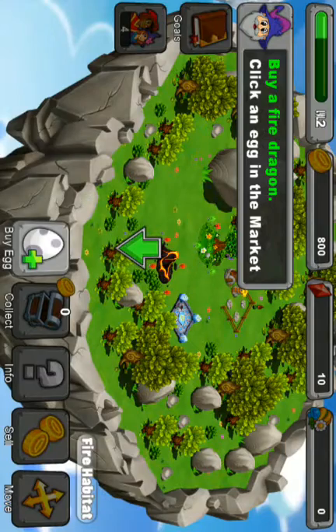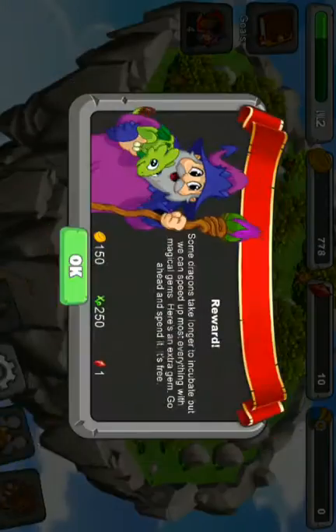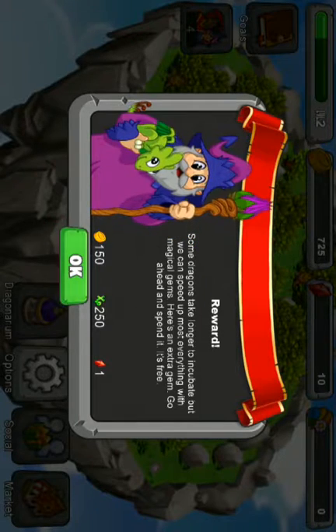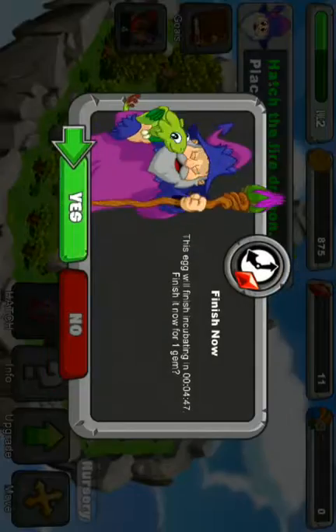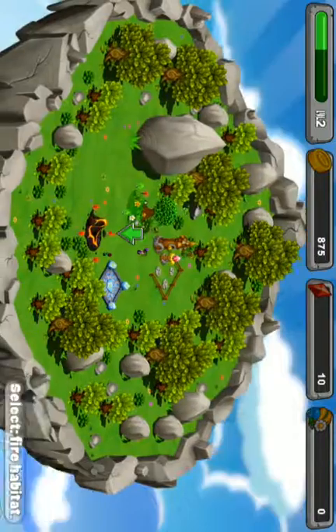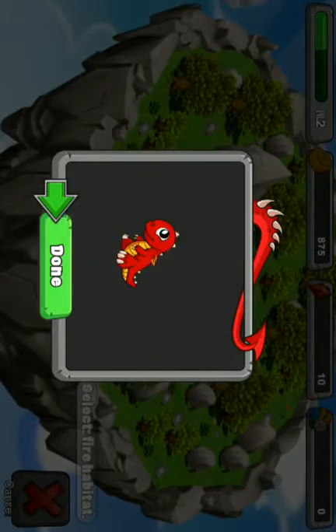Go to the market and buy a Fire Dragon. The dragons take longer to incubate, but we can speed up most everything with Magical Jet. Here's some extra gems — go ahead and spend it. Okay, I'm gonna spend some gems. Place it. Oh, it's so cute!